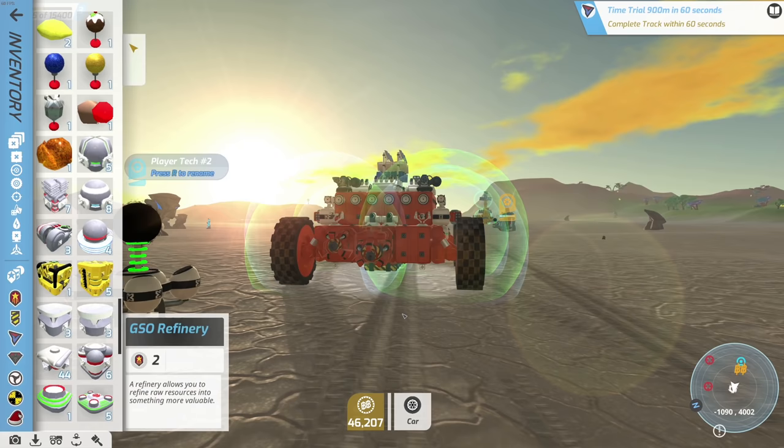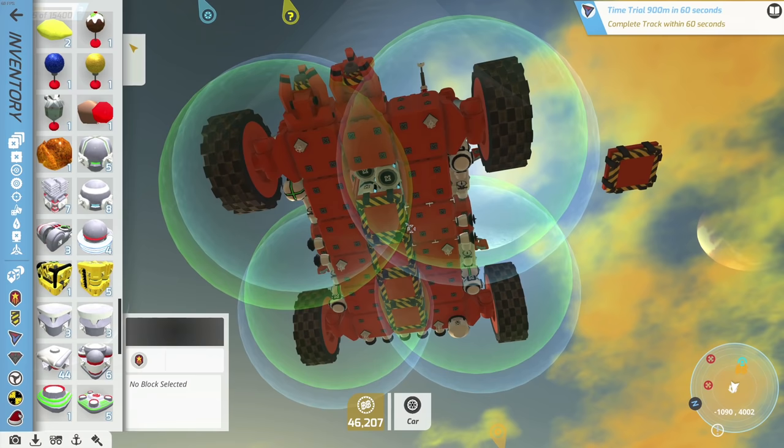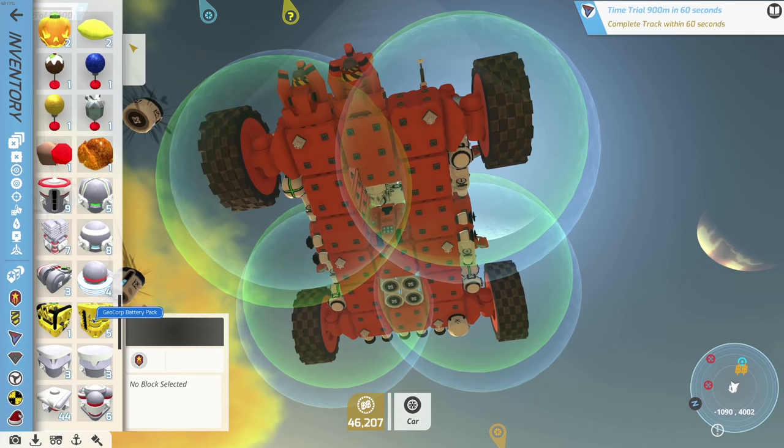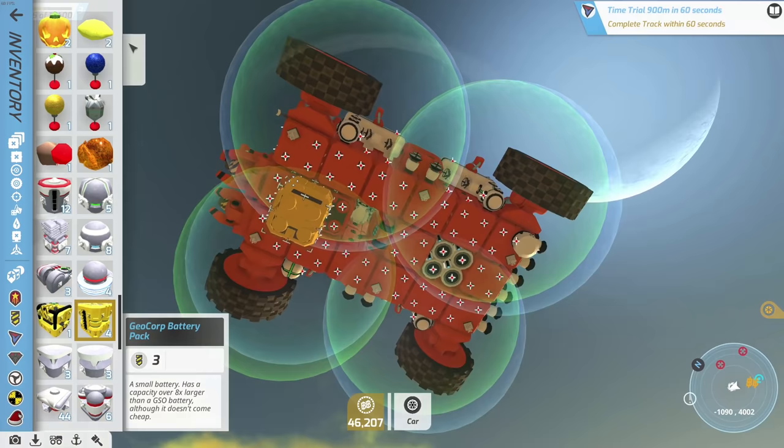One, two, three, four — we get four monster batteries! I really hope we can fit those. Let's get back into build mode. Let's take off these current batteries so you can see what we have in here, and start yanking them out because we've got some big boys to play with now. Oh, we got five large batteries!